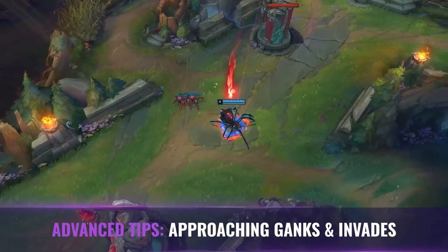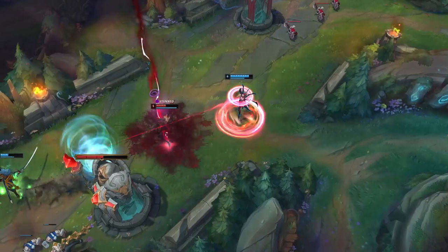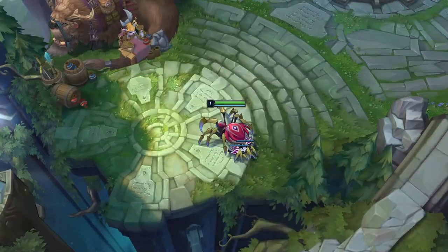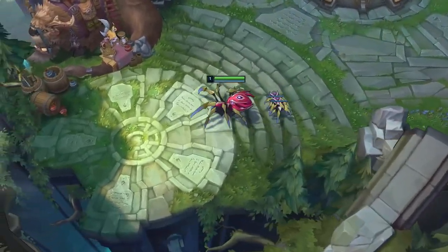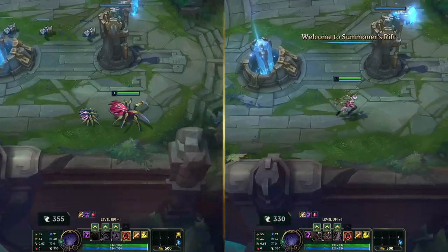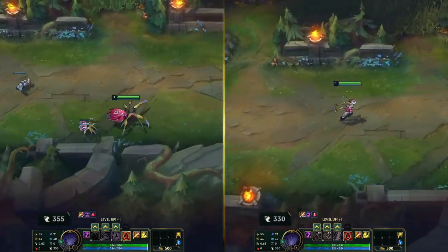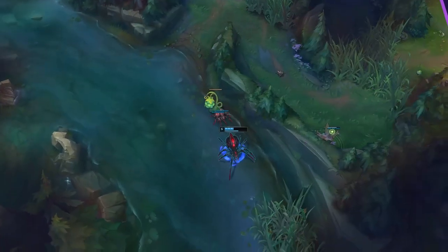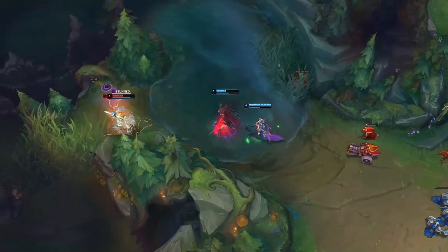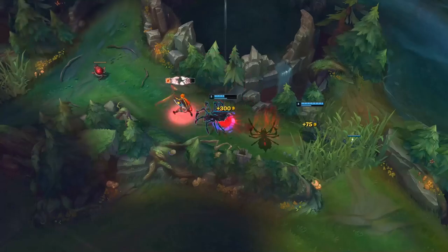Since Elise's ultimate is just a transformation mechanic to swap out her Q, W, and E spells, there aren't really any depth or tricks with it. For our fifth and final tip, we have pointers on ganks and invades. It is worth noting that you must travel at all times in Spider Form — Spider Form increases your move speed by 25. At level 1 your move speed is 330, and in Spider Form it's 355, which is one of the highest base move speeds in the game. This allows you to zoom around the map much quicker and get into position for ganks, invades, counterganks, and clearing faster than most opponents.